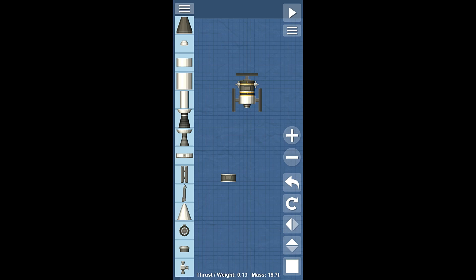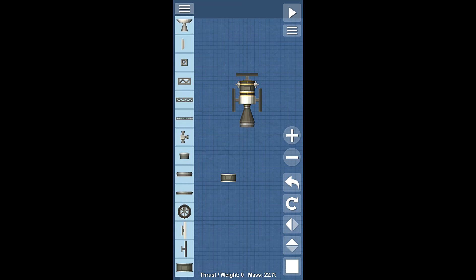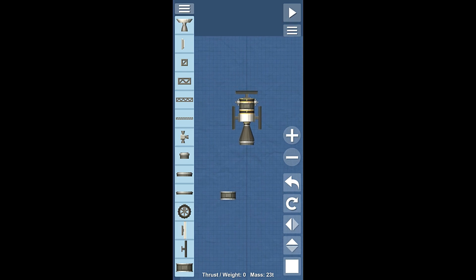At this stage, we probably won't be using the RCS thrusters too much, but it's better to have them there. Now, for the telescope bit of this, I'm going to use a control module because it sort of looks the part. And then I'm going to grab this big docking port and just stick it on the bottom here. So, there is our telescope.